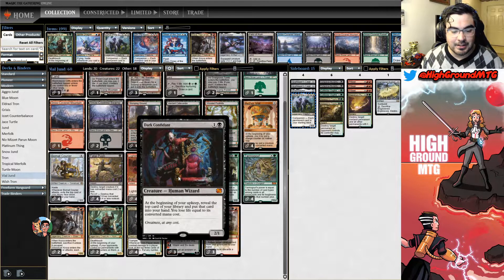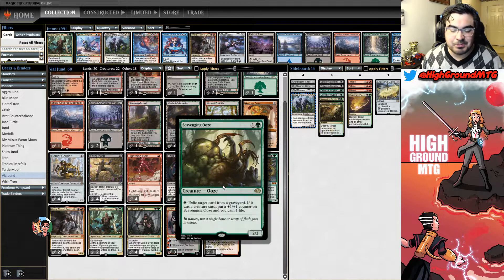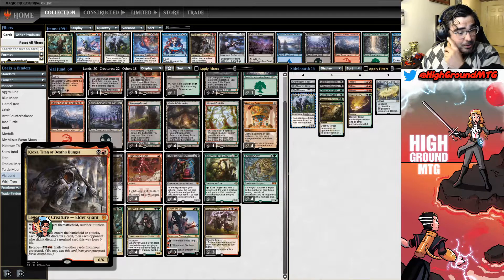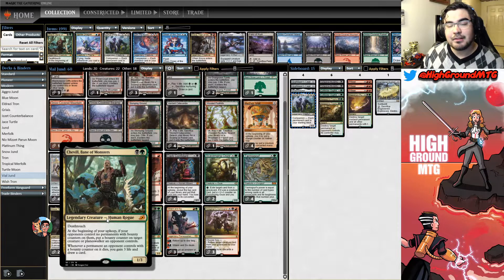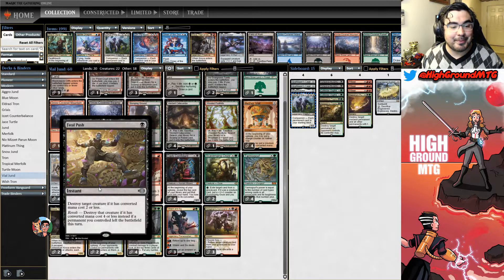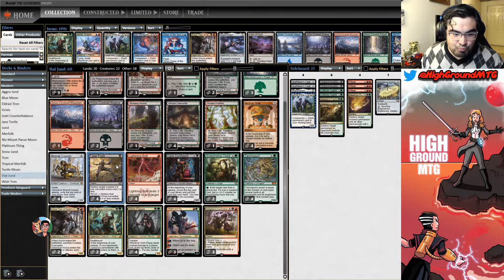We'll come back to that later. Playset of Deadly Controversy — everything is super cheap in this deck so it's pretty easy to include. Couple of Scooze, the OG monster himself Tarmogoyf, running a couple Kroxa, pretty easy to summon out of the graveyard. This is some spice — Shovelbone of Monsters. Basically if we can put a bounty counter on an opposing creature or planeswalker and destroy that creature, we gain three life and draw a card. Source of card advantage and life gain, which is really great. To facilitate that, I have four Fatal Push and four Lightning Bolt.